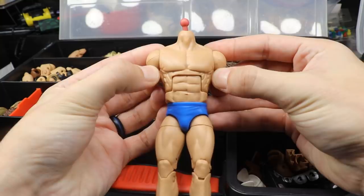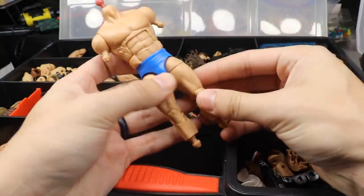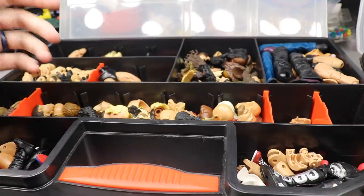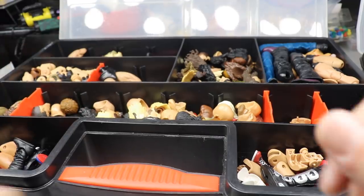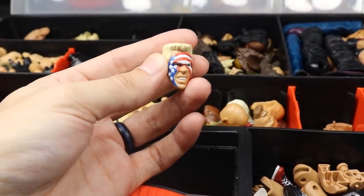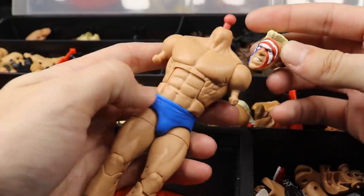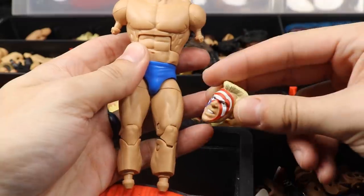Starting off with the big guy, we need to find a head sculpt and some jacked arms — this dude is absolutely massive — plus boots and knee pads. For his head sculpt, I think I actually have a Great American Bash Sting that I shaved the ponytail off of in here somewhere. I think this would really go well. They did give Sting this torso anyway and he's got the American face paint — I'd like to remove it but I'm not going to today.